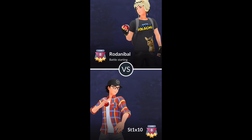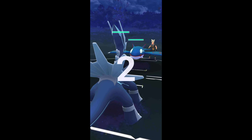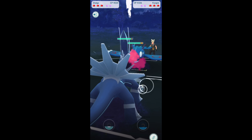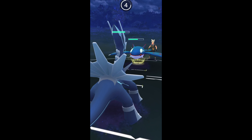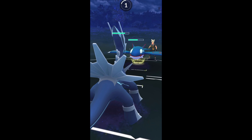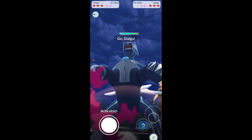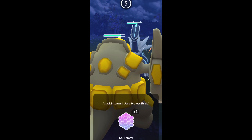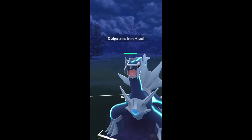It is a pretty good switch whenever they decide to switch to something that counters Dialga. Kyogre lead — pretty common right now. I'm not going to shield this; I know it's just a Surf based on the number they did. They switch into an opposing Dialga, so I'm actually bringing my Rhyperior in, and it's going to shield up Iron Head. Iron Head does do quite a bit to Rhyperior, so you have to watch out for it.